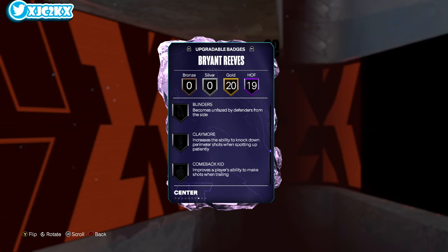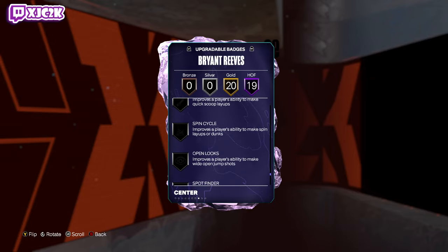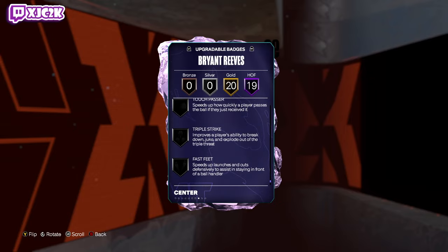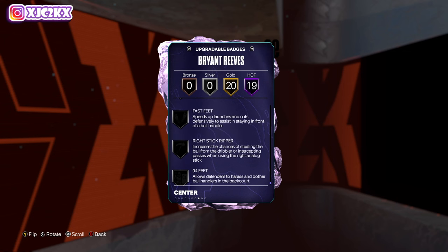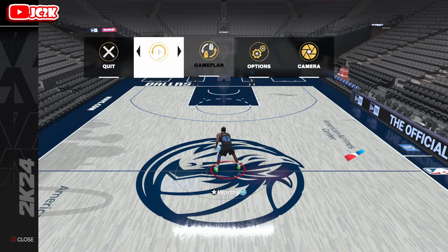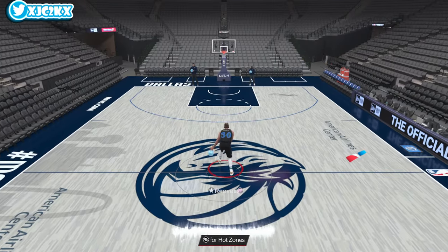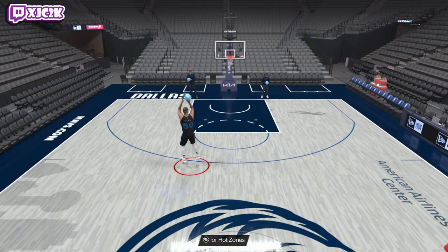He's certainly missing a bunch of shooting badges — agent three, blinders, limitless, slippery off-ball — and missing a bunch of playmaking badges, plus glove, pick dodger, blow-by, and speed booster. He's missing a lot of badges, but he is a really, really good interior player.